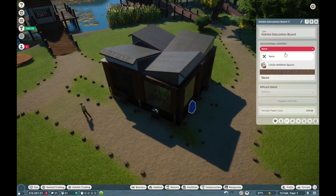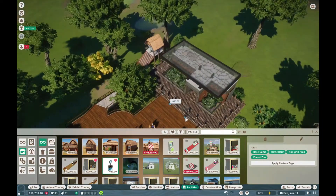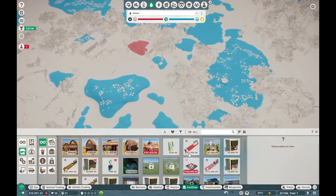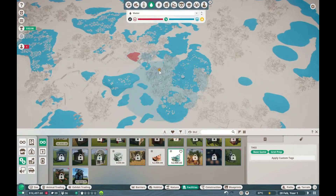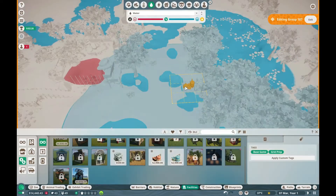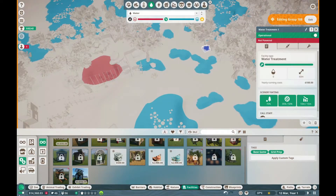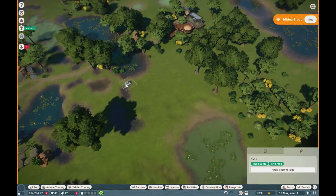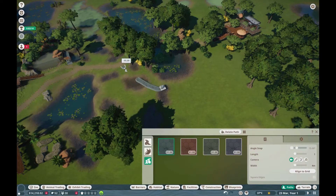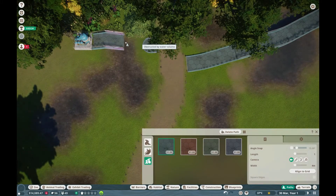I wanted to get some high-appeal exhibit animals in to try and draw people into the zoo. One important thing to note about this time scenario is that you do not really need to buy any habitat animals because they are all gifted to you during the scenario. I've just put in a water treatment because there's a lot of water around, and moved the transformer over to power it and give me a bit more powered area to work with.